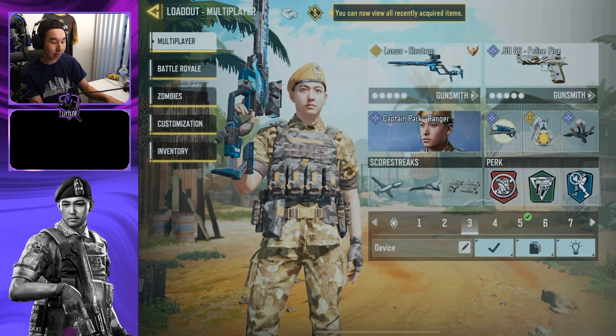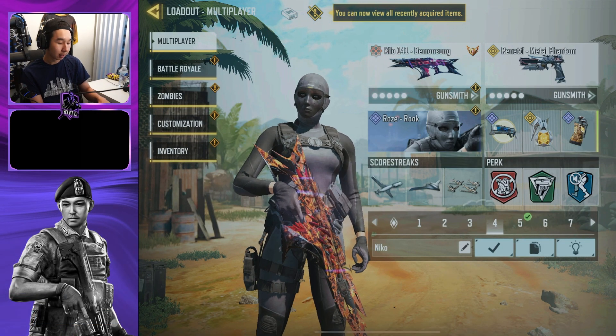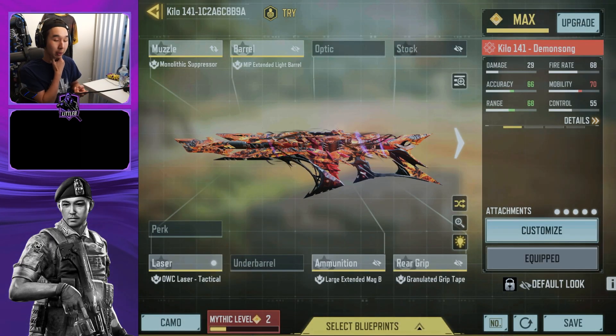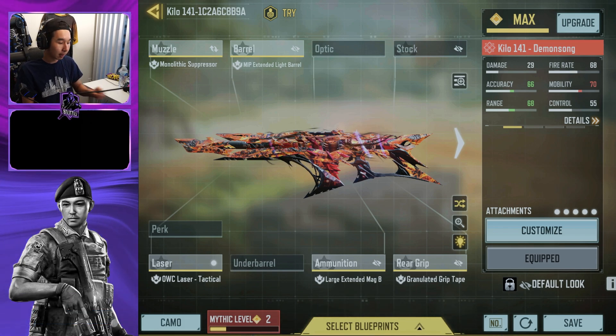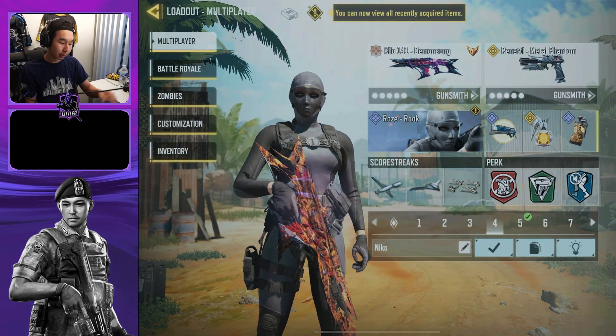For SnD I also run the Trophy System so I don't get grenaded, because lineups are really important in SnD — gotta counter those. The Kilo is probably the second best gun in the game right now, especially after it got buffed. At 165 damage I'm pretty sure it's over the LK now. Here it is, and everything else is the same.